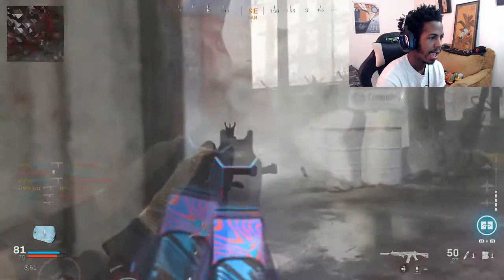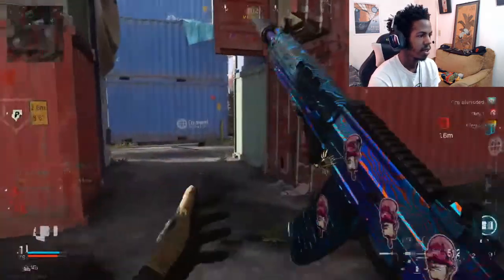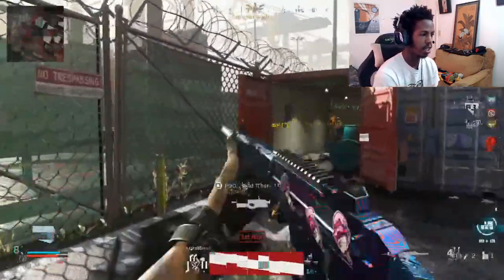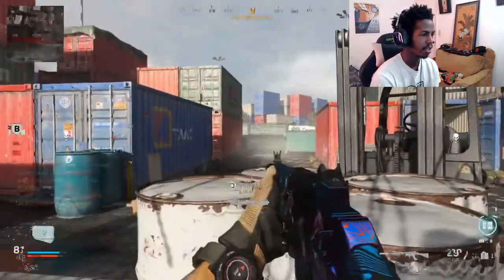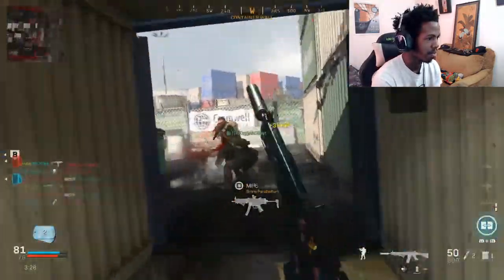These dudes are spawning out. They're all over here in red. How did he kill me? 59... 60. This is what we needed for the camo grind — we needed Shipment for the Obsidian. We already got one game down.